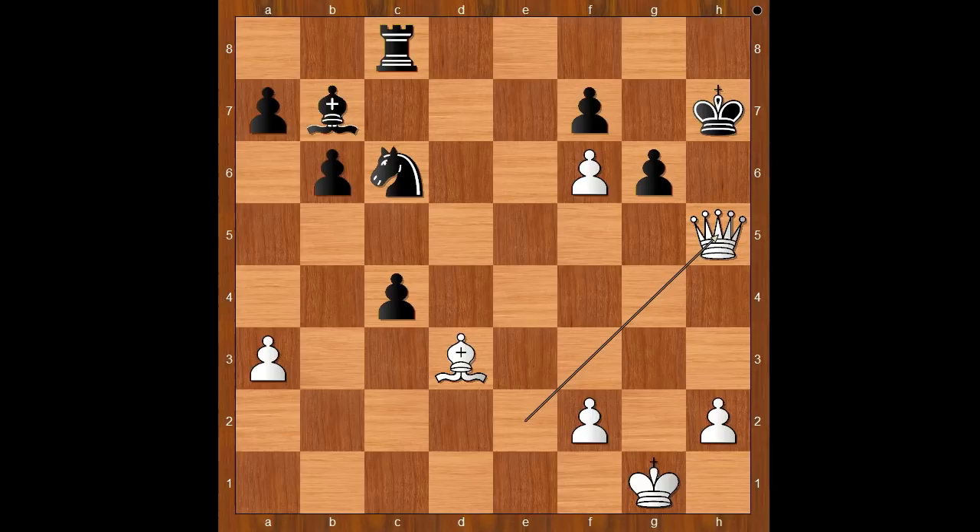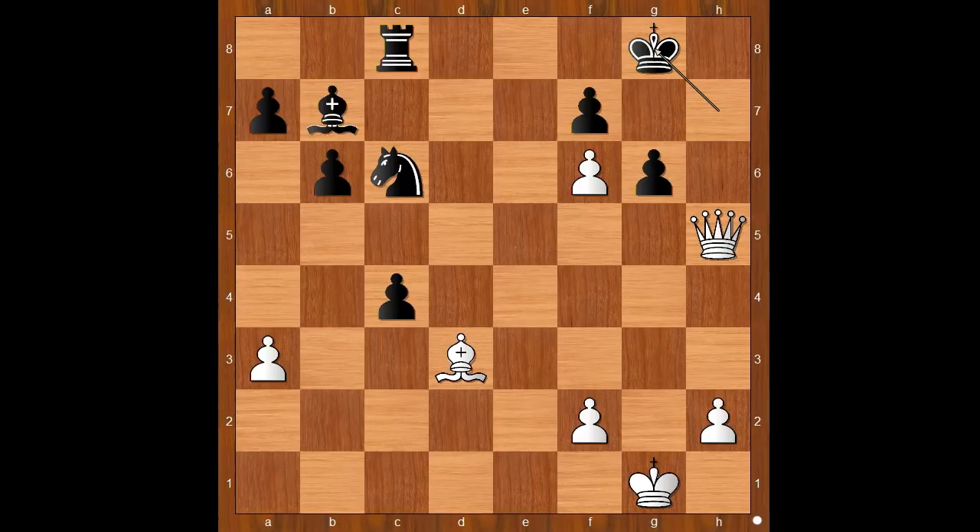The pawn on g6 is pinned. King to g8. White played a move and black resigned — the move is queen to h6. Laj resigned. And if cxd3, then queen to g7 checkmate. A very wild game by Aron Incevic. What do you think of this game? And that is all. I hope that you enjoyed watching this video. I wish you good luck with your chess, and bye for now.